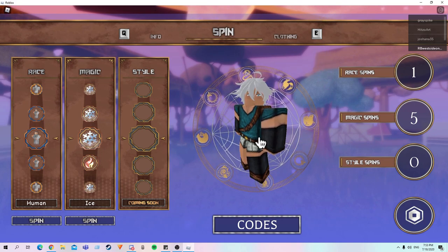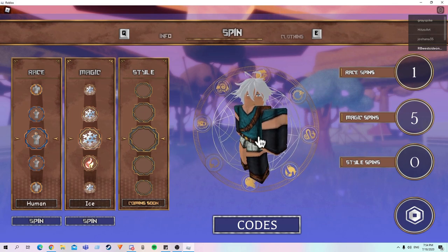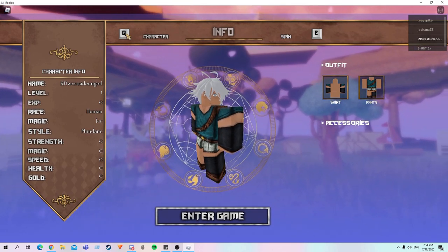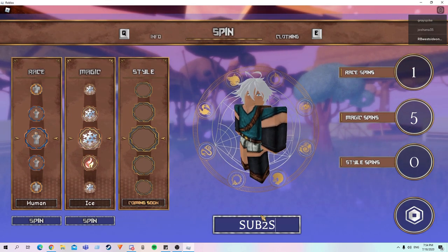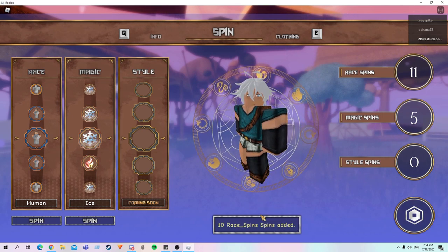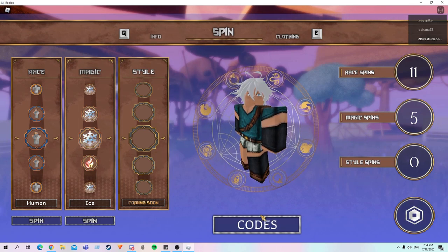So the first code, we've got Sub2SweenAlfie. And that gives 10 Ray Spins. So that's 10 Ray Spins right there.